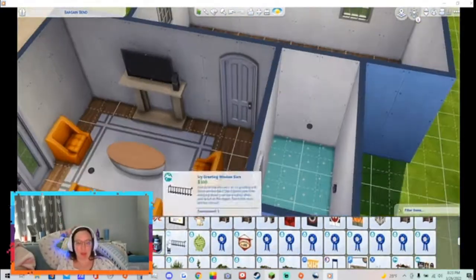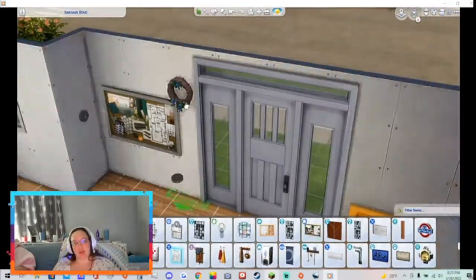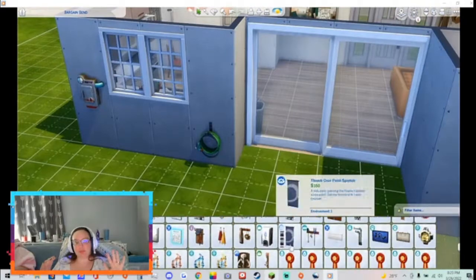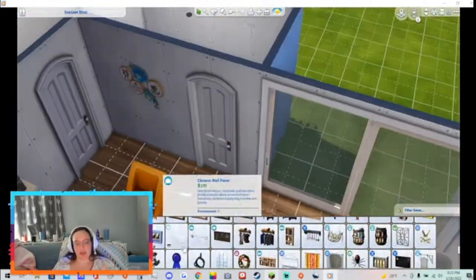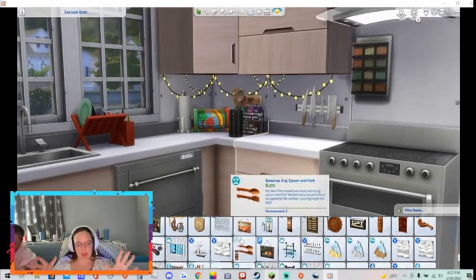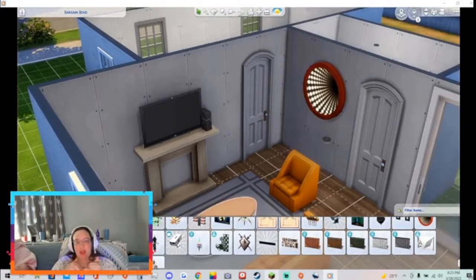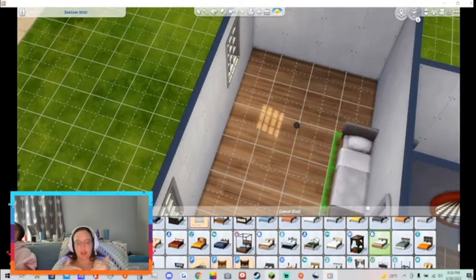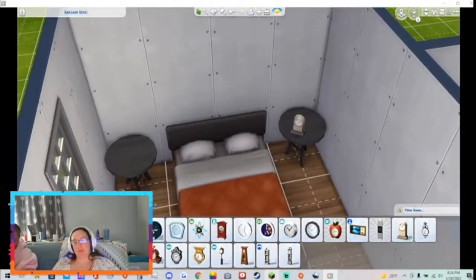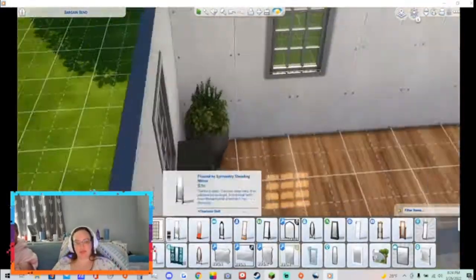The bathroom's small, but I liked it that size — that's like my ideal size, a 2x3, because the bathtub fits without it being awkward. And so does the toilet and the sink without it being too crunched. You can still add things on the walls, you can still add a rug, you can still add things. I think this is actually a 2x4 bathroom, so it's got a little bit more space than I'd normally allot for my Sims.